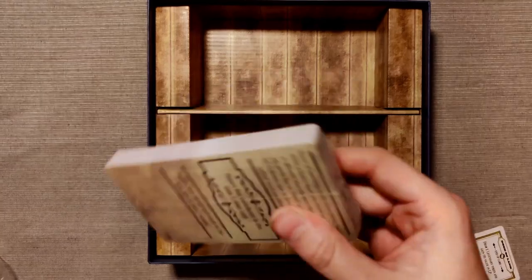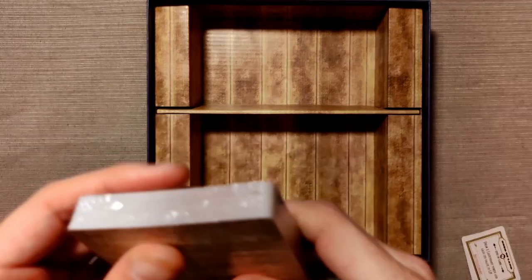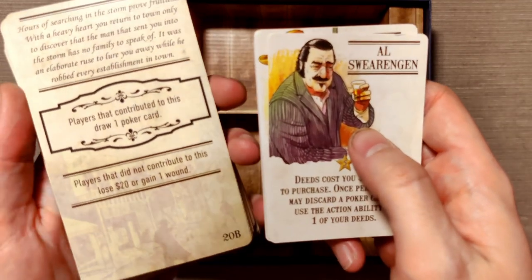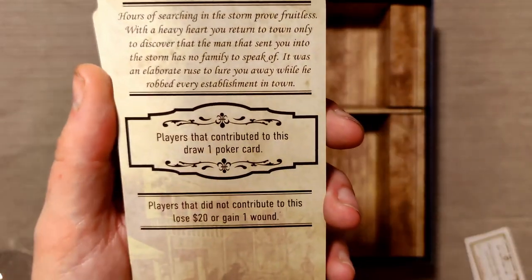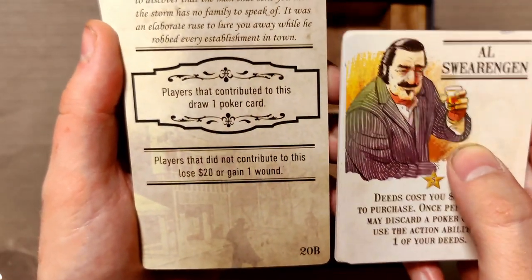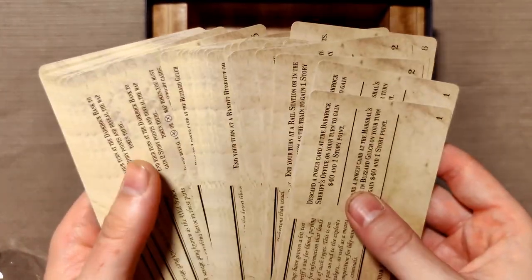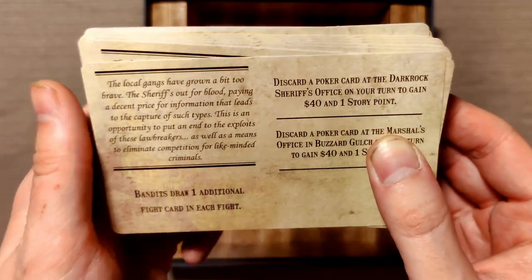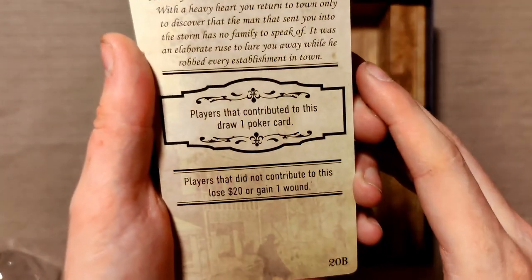And then we have this set of extra big cards — so this is a different size, just something to keep in mind if you're thinking about sleeving. These are not standard size. Comparing them here, the standard card size is either standard American mini or standard card, which the regular cards are, but these are a whole lot taller. These are the story cards — probably the legendary story cards that were stated on the back of the box.